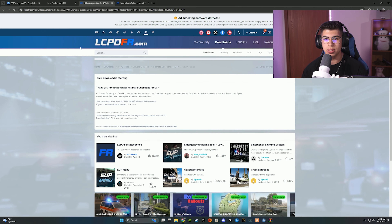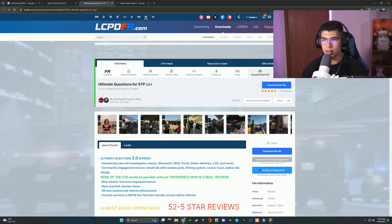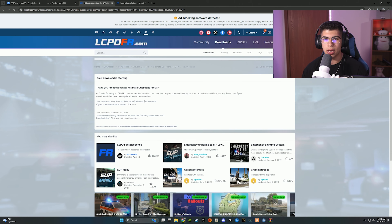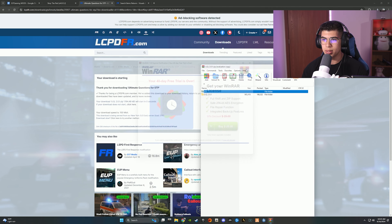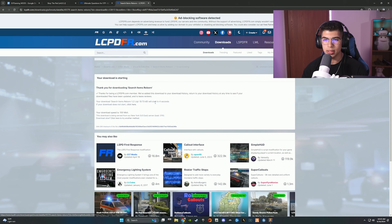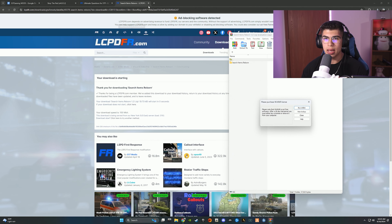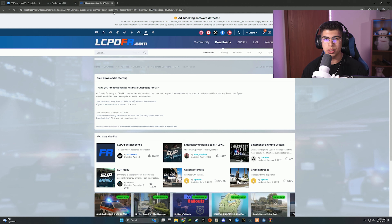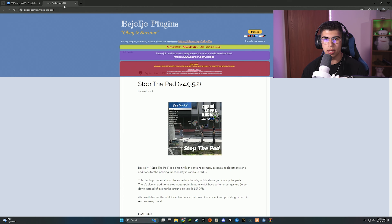Now I'm going to install Ultimate Questions — download the top one which is version 2.0.1. That'll take five seconds. Open that up and move on to Search Items Reborn. Shout out to Officer 34 for creating this — it definitely enhances your searching of peds and vehicles. Download the top file, it'll take five seconds, then open that up. So we have Search Items Reborn by Officer 34, Ultimate Questions by Sirius 313 and Echo Wolf, and Stop the Ped by Bjojo.